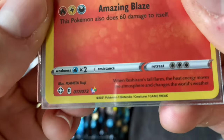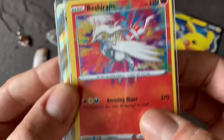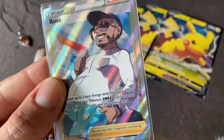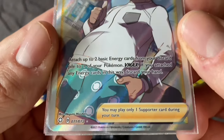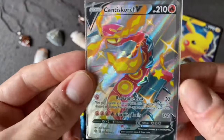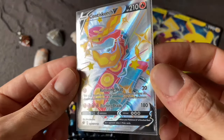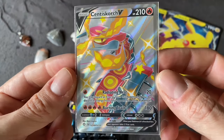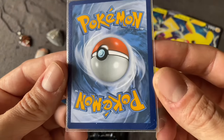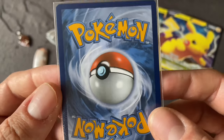My first Amazing Rare is the Reshiram — a very cool card, huge damage, not a lot of health, but it's a basic card. We've got our Rose, Rare Full Art. And finally, our Shiny Centiskorch V Full Art — that's the biggest pull of the day. Print quality is pretty weird on that, as I said — there's a bunch of spots, don't know what that's all about. I think that Rose is probably good enough to get graded — it's a nice card.